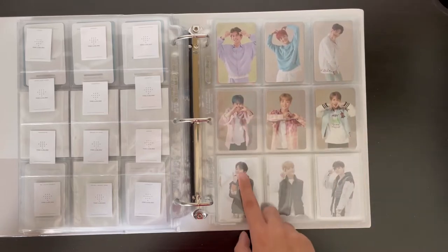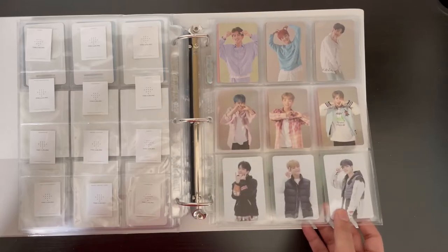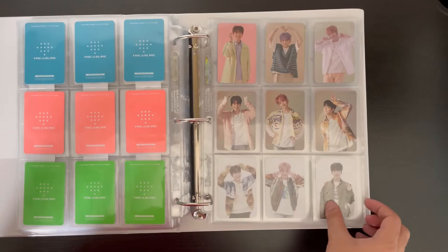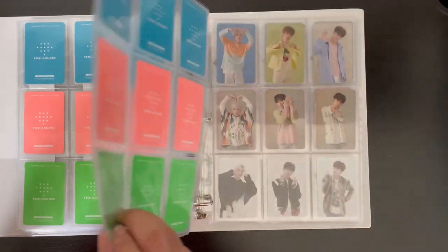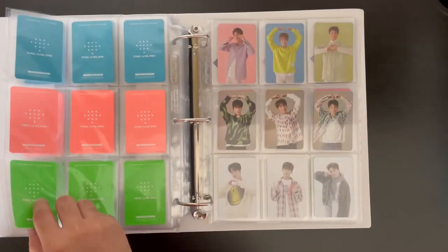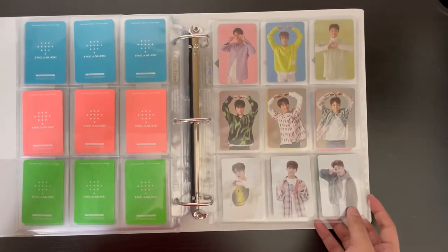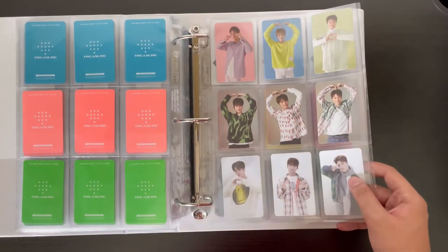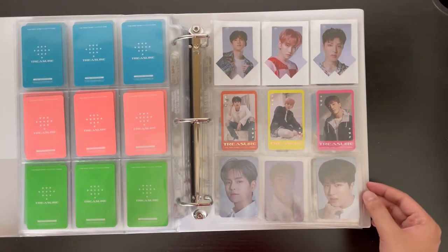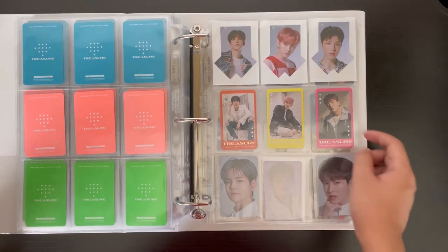The pages are arranged with Jihun and Yoshi, then Jungkyu, Mashiho and Asahi, then Yedam and Doyang, and lastly Haruto, Jungwoo, and Junghwan — and happy birthday Junghwan since it's his birthday today! The last page has random pre-order benefits from YG Select and other miscellaneous items: YG Select pre-order benefits for Chapter 2 and Chapter 3, and the Manyo photo cards from the skincare line they're ambassadors for.